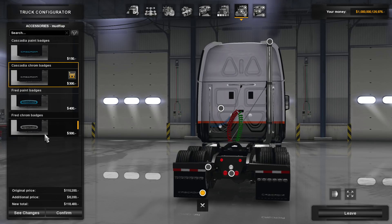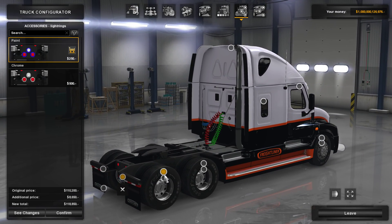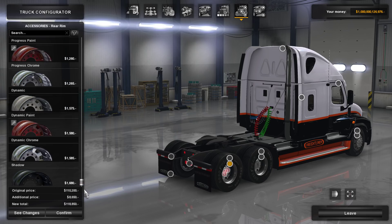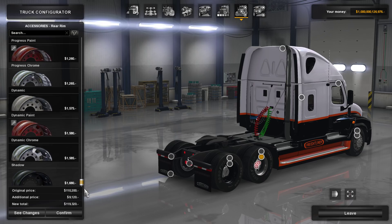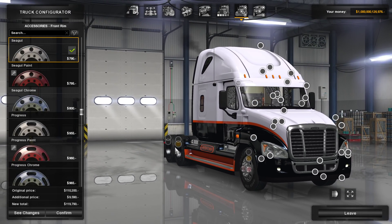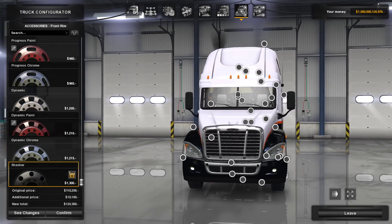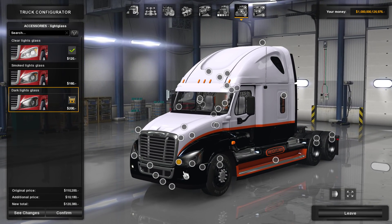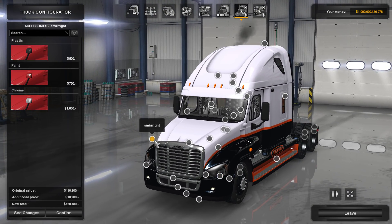We can do the Freightliner or the Cascadia logo — I'm going to run the Freightliner logo. There's options for paint or chrome, you can really go deep into the customization features here. I do like the shadow wheels though — I like everything kind of blacked out. I think it really gives the truck a little bit more of a rugged look and sets it off. You can do clear glass headlights, smoked lights, dark lights — I like the dark lights. You can even black out the housings, which is really cool.